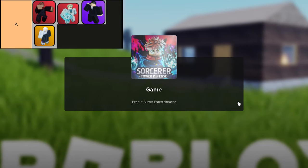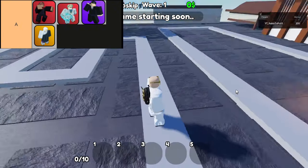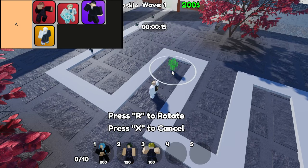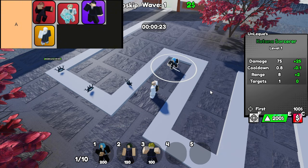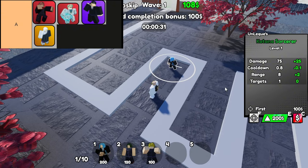First up, we have the Red Scarf Sorcerer. This little powerhouse has a special ability called Black Flash, which deals AoE damage. What makes it even more exciting is that it has a 1% chance to trigger. But when you pair this sorcerer with the Boogie Sorcerer, that chance to trigger doubles. Imagine having a whole horde of enemies coming at you, and suddenly the Black Flash hits, and you're clearing them out left and right. It's like having your own personal fireworks show.